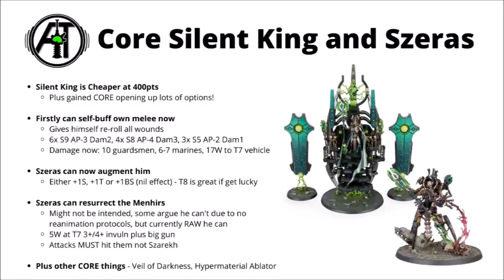Being Core opens up a fair few other really strong options. Illuminor Szeras can now augment him, giving him the random buff of either Plus 1 Strength, Toughness, or Ballistic Skill — a little bit random and not really to be relied on, but if he did accidentally get Toughness 8, that's going to make him enormously more of a pain to shift. He's got 26 Wounds total and a 4+ Invol save. Really though, the reason to keep Szeras or a Cryptek Technomancer around is that they can resurrect the Menhirs. Some people are debating whether this is legal since he doesn't have reanimation protocols, but as it stands at the moment I think it is legal — the rules aren't clearly defined as requiring reanimation protocols, and Games Workshop didn't choose to FAQ it when they dropped the update.